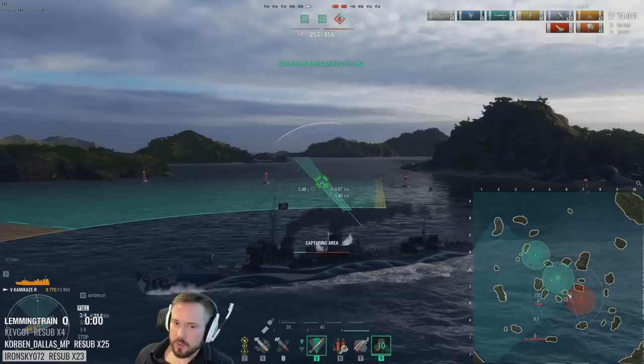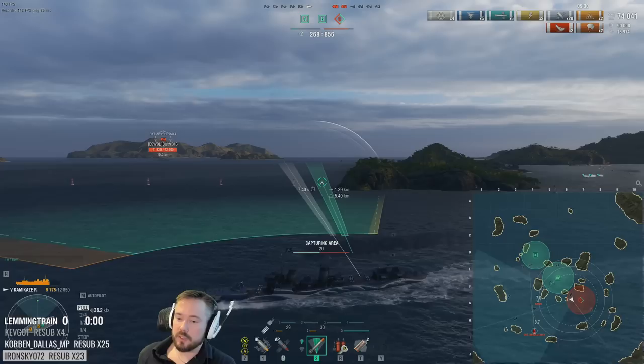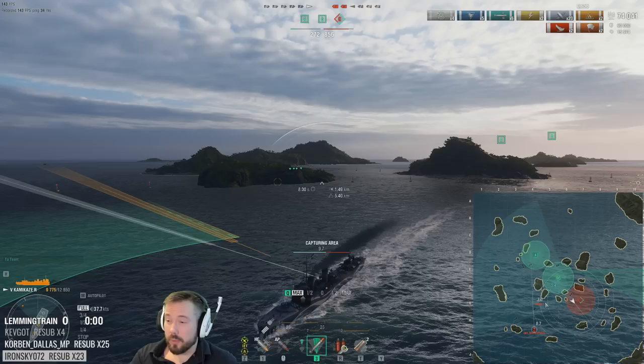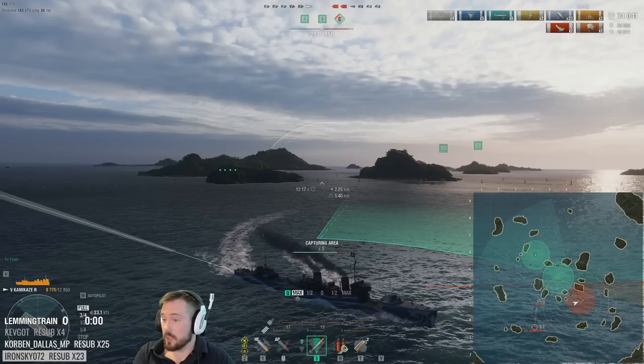If you have a cap disadvantage, you always have to go to the caps. But if you have full cap advantage, the enemy team has to go to the caps — which makes them predictable. And when you're playing a torpedo boat, the most important thing in the world is having predictable enemies, because otherwise you're not going to land any torpedoes. I'm dropping early torps — not convinced they'll hit, just trying to delay him and give me time to secure all the objectives. RPF shows there's a risk the Kirov is rushing at me.